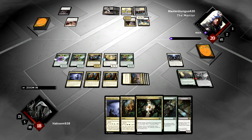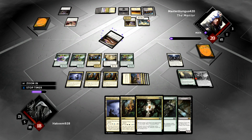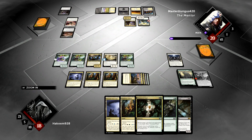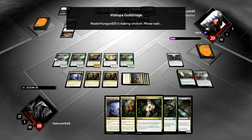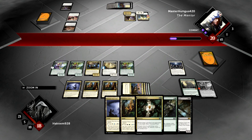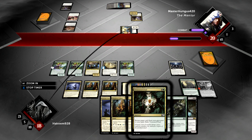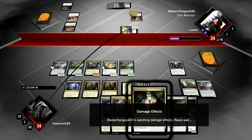If he has an answer for that, then we'll go off with the Lab Maniac. He could have Suffer the Past. Now here is the Sanguine Bond. So he can give his 4-4 lifelink with the Orzhov Guildmage. He's going to swing for 4, it's going to hit us for 4, the Sanguine Bond is going to hit us for 4, and he's going to get a 4-4 Angel. I think I have to blow up the board now.